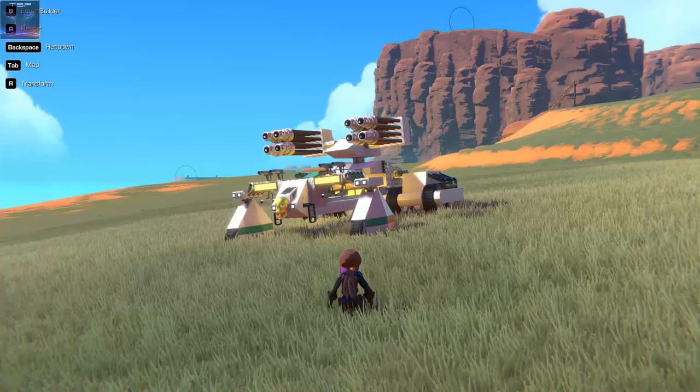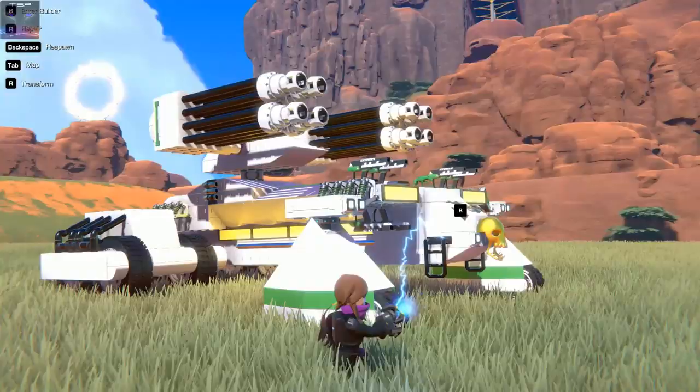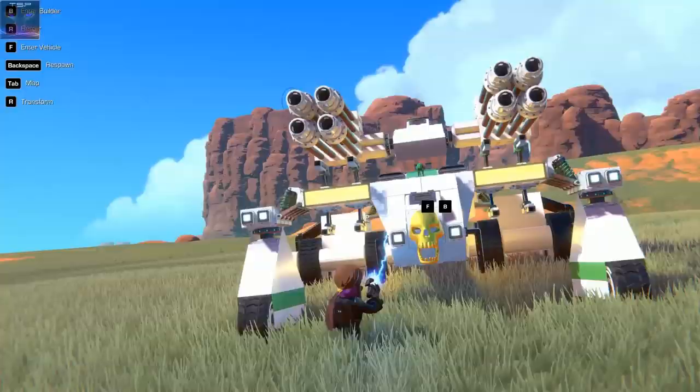Hello my friends and welcome to Trail Makers! This tank is inspired by Star Wars and Planetside 2. It has two seats — one is in the turret, one is in the front. The turret one doesn't show but it's up on top; you can just jump on top and get in there. This is how it looks like.